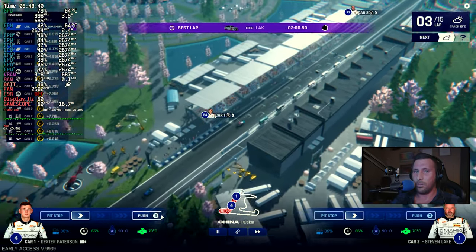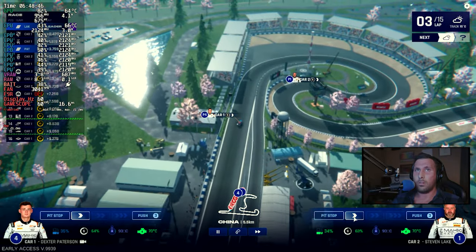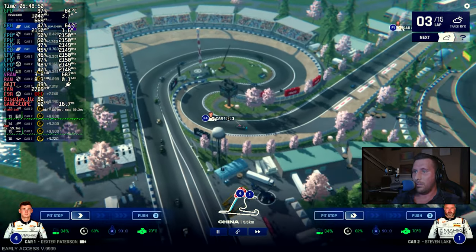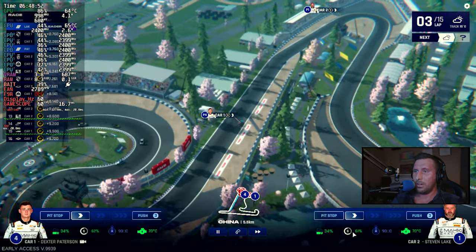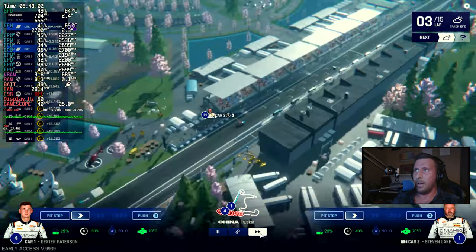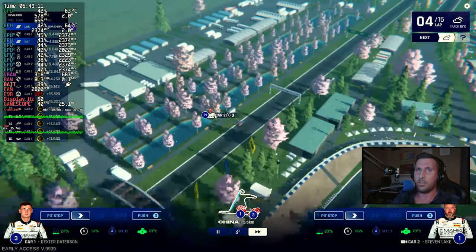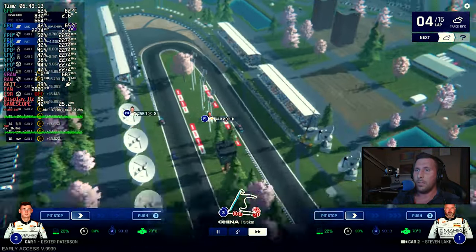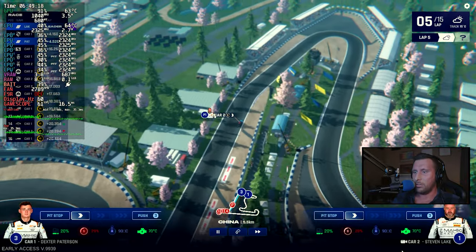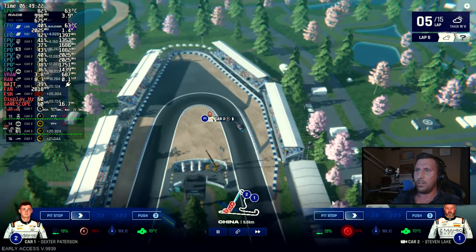For car number one we're actually doing pretty okay. Fuel is at 34 percent, tire is 61 — I think we'll be all right for the moment. At some point around lap six we're going to want to start pitting. This game being in early access, there are a lot of things that can be changed. But we're starting to lose our tires a little bit.